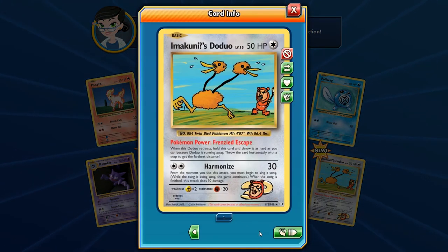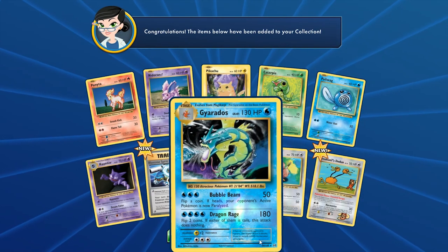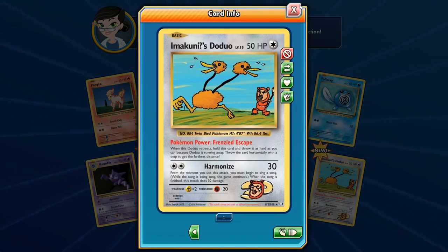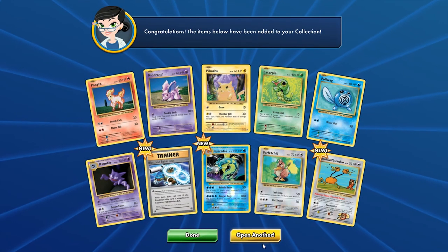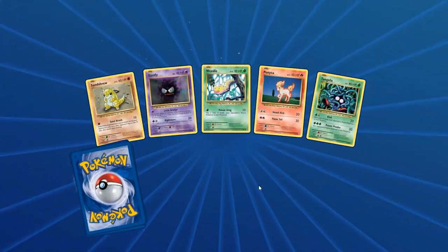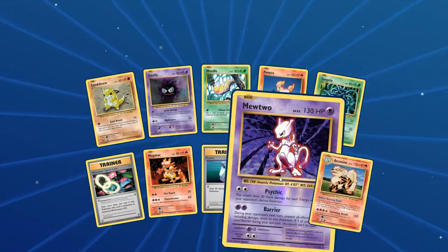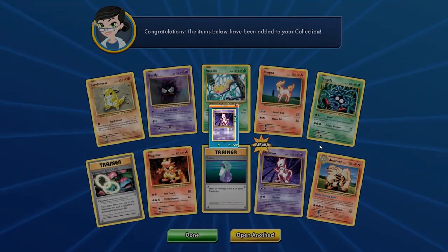You Can't Use Dojo — number 112 out of 108. It can't be used in any tournaments. The flavor text says when Dojo retreats, hold this card and throw it as hard as you can, throw it horizontally with a snap to get the furthest distance. You can't really throw it. We have Sandshrew, Weedle, Ponyta, Tangela, and another Mewtwo — reverse holo. Another Arcanine — plenty of those.